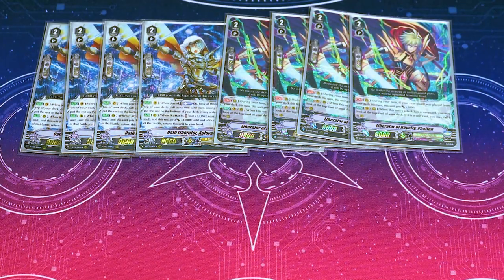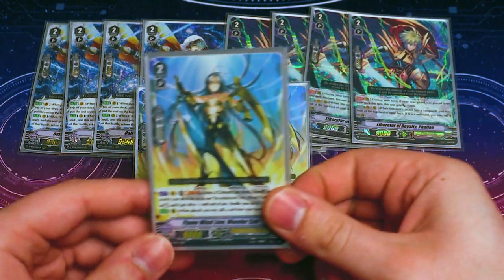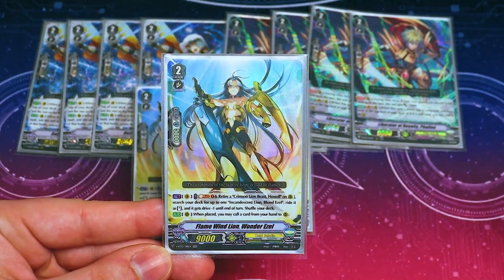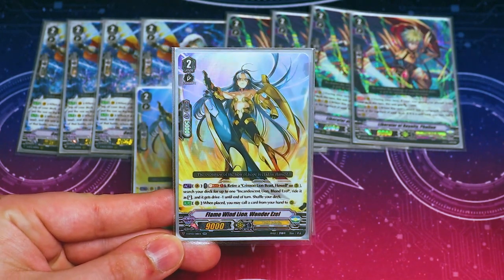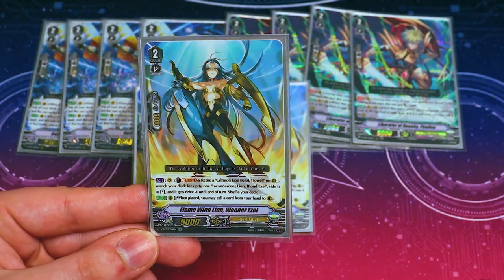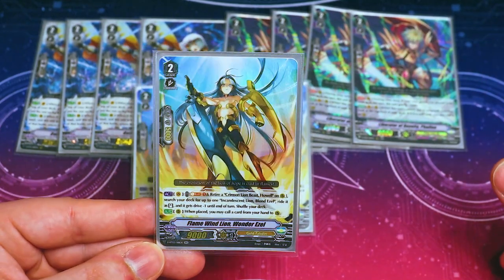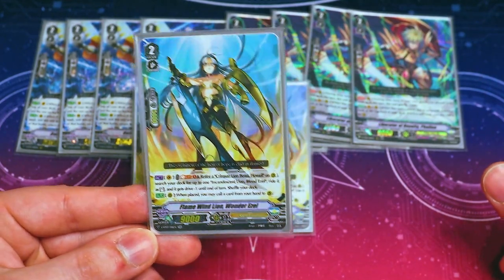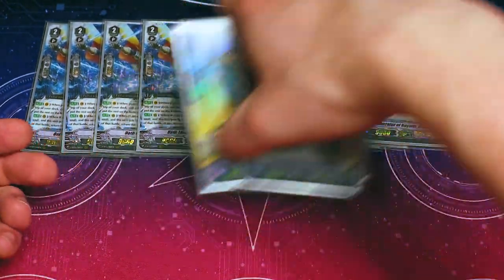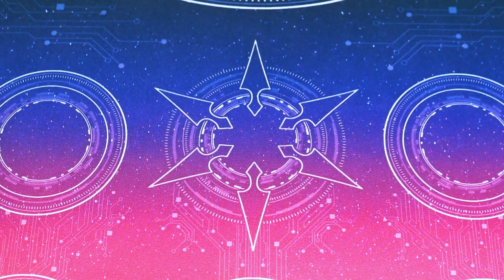Lastly for our grade twos we have Wonderezel. Wonderezel's second skill is what matters: when this is placed, you can call a card from your hand to rear. This works with Mach Slash Dragon when you're extending your attacks. It's also good in general because the unit called is placed by a card ability, which activates Gurgit's effect. So basically anything you call this way gets an additional 10 to 15k depending on how many markers you have. It also procs off your Dindrains, so you can use those without worrying about calling them from the deck.